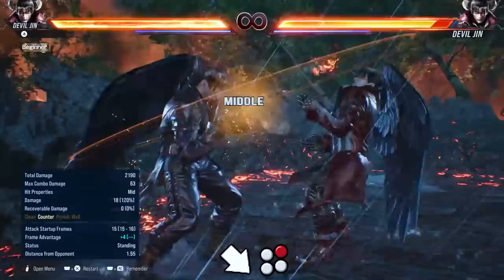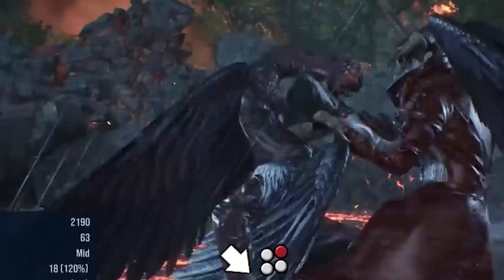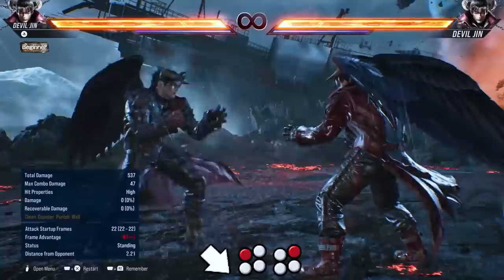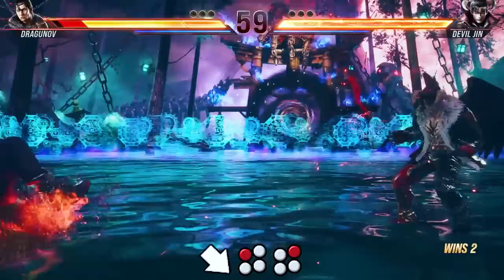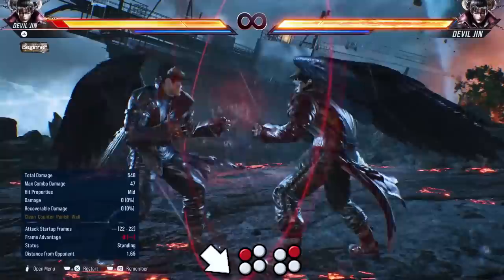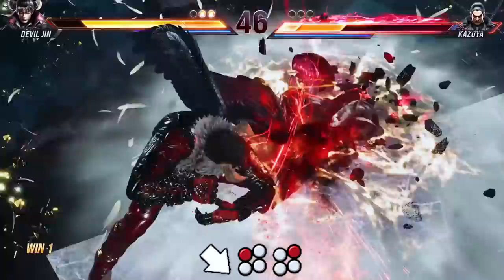He still has his old down forward 2, but it does nothing on counter hit. It's strange that Jin's down forward 2 is more devil-like than Devil Jin's — it feels like they should be swapped. Actually no, I take that back as a Jin main — we're the best and deserve the best moves. Down forward 1-2 is no longer a mid-mid, it's now a mid-high. Hitting down forward 1 as a counter hit guarantees the 2, and if the high hits it knocks down or wall splats. You can't hit-confirm into the 2, but you can delay it a lot — though your opponent can duck and launch. Devil Jin needed a counter hit tool like this.